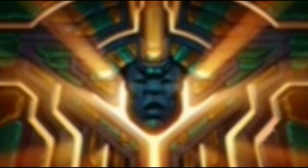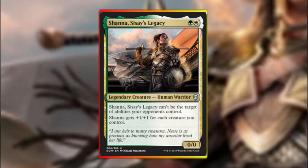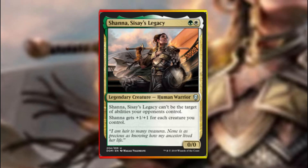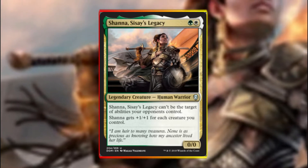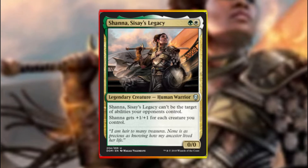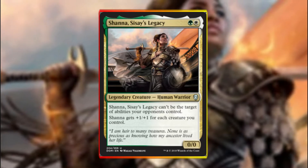This week's brawl deck tech is based off Shana Césaire's legacy. She is a great value commander for 2 CMC and she is in the Selesnya colours. She also has the added bonus of not being able to be targeted by abilities of your opponents' creatures. She is a 0/0 but she gets a +1/+1 for each creature you control including herself. So essentially what we're going to do with her in a brawl deck is go as wide a strategy as possible.